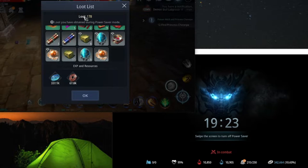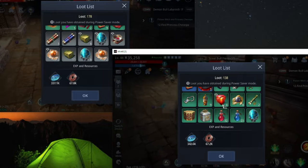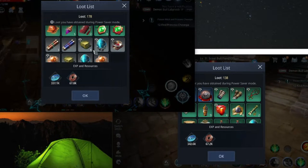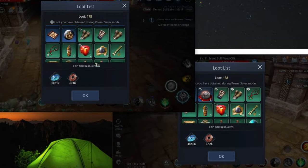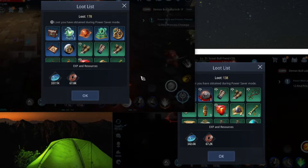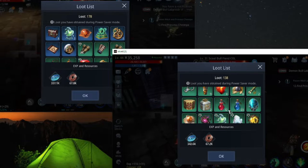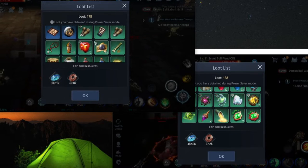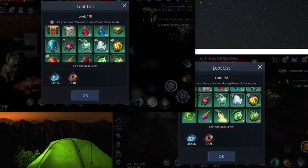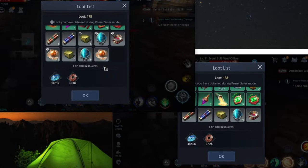Let's see more detail for the item drops. With higher drop chance boost, you get better items than with the low one. So not just increasing the drop amount, I think it also increases the chance to get better items.